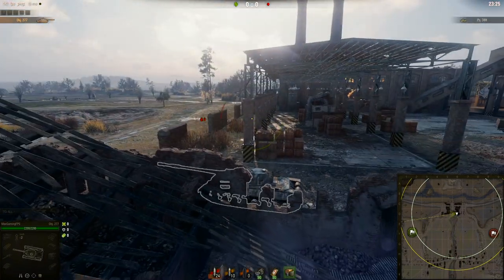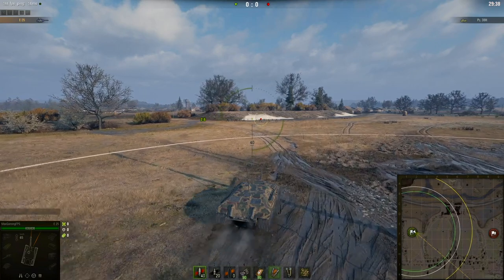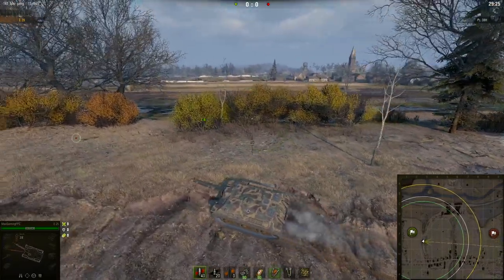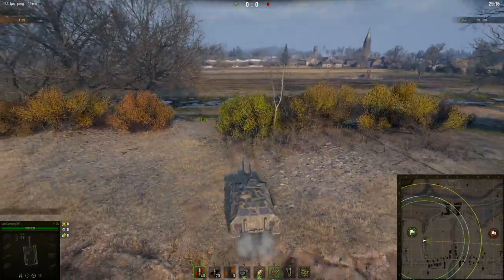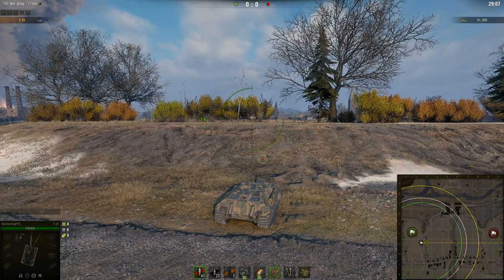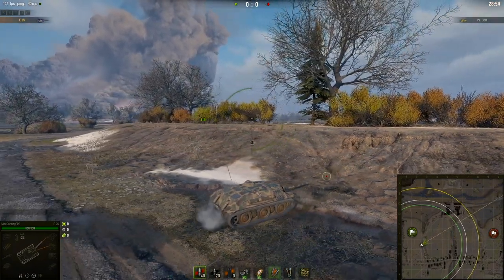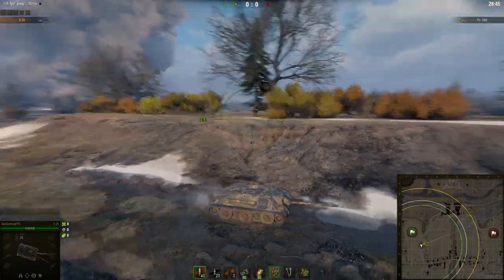Finally, TDs. This map is actually quite good for TDs — one of those maps you can get good games on. Straight away I would not recommend sitting in these fake bushes — don't sit in them because of the gaps underneath. Always sit in a bushy bush because it's not worth sitting in these see-through ones — you will get spotted. That's my theory: every time I've gone into one of these thin bushes I've been spotted, but when I go into a full bushy bush I haven't been spotted.